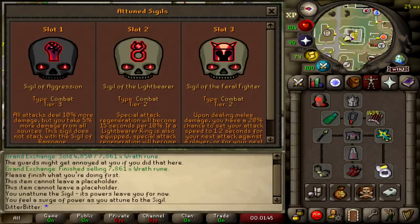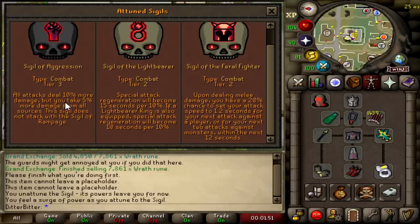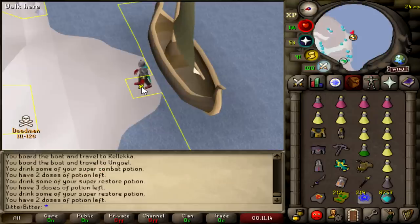I'm not going to be using the Ninja Sigil anymore because I'm pretty much just rushing and the Dragon Claws are faster than five ticks anyway. I've brought back out Aggression because I want to see what my max hit is. Lightbearer so I can regen my spec as quick as possible. And I have Feral Fighter because it has a very high chance of procing and I can basically get two specs in one tick. I'll be waiting at a couple of different spots for PVMers but also running around the Breaches fighting PKers in full Torva.